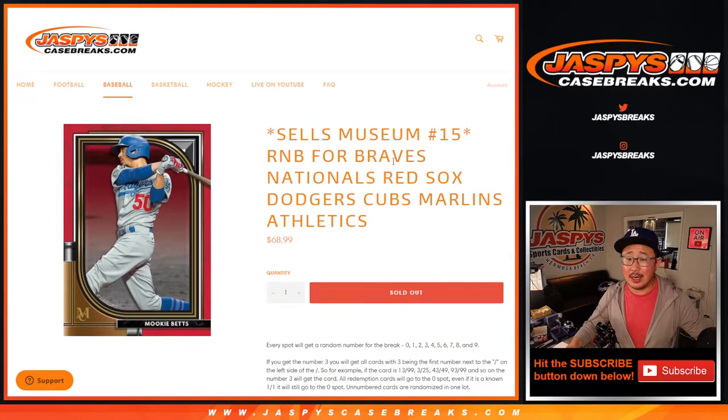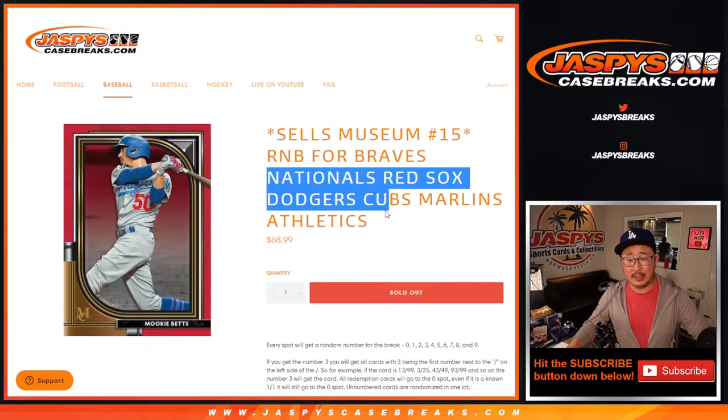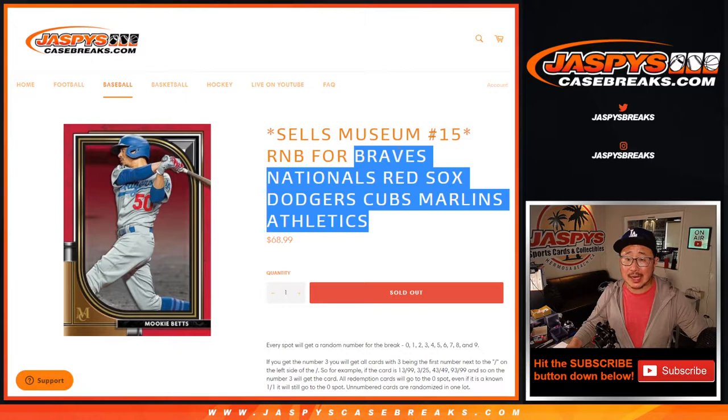Hi everyone, Joe for Jaspi's Casebreaks.com doing a quick random number block randomizer for the following teams: Braves, Nationals, Red Sox, Dodgers, Cubs, Marlins, A's.